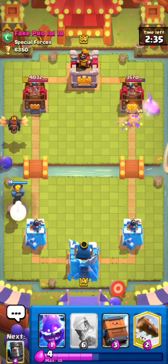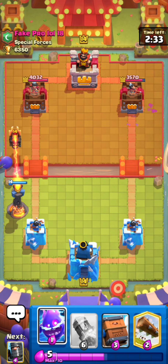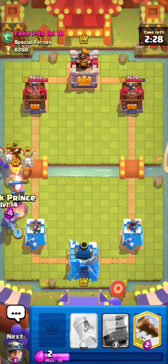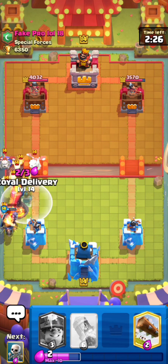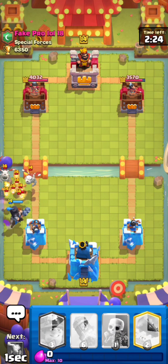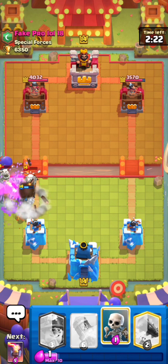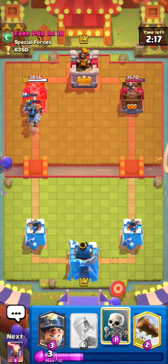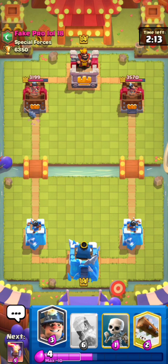A tip that Nate personally gave me was to always go opposite lane when the opponent is playing golem or lava hound. That e-spear was probably bad but I think our delivery should clean up his support units. He still has to take care of that dark prince. Our dark prince still managed to get a shot somehow.